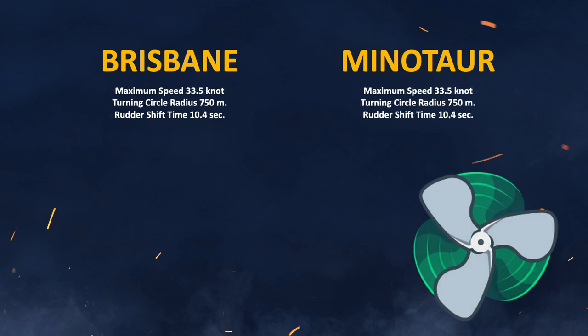Brisbane is just begging for an agile build, and of course we're going to need a Commonwealth Agile Cruiser Commander — so Wargaming, please, when you release this ship, release an Agile Cruiser Commander for Commonwealth. As you can see, the stats are the same, so you can get Brisbane just as agile as Minotaur, which is already really agile. I can't wait for this Brisbane.